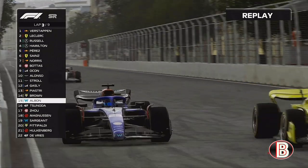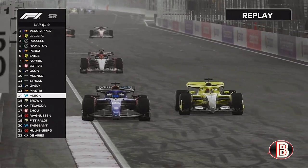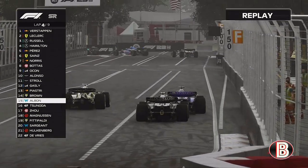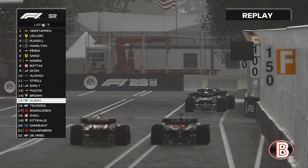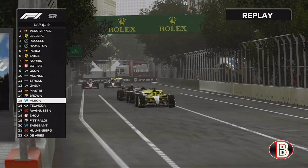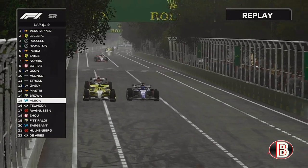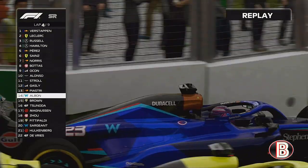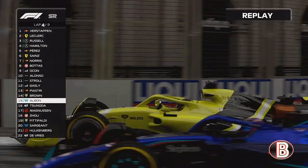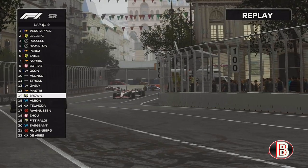On lap 3 Albon gets past us with the DRS, but we linger at the inside and send it back up — get the job done on Albon! Tsunoda is right on the back of our car as we head toward turn 3. Albon sends it late, we hold it round the outside, and we have the inside line to hold him off — job done, we stay ahead of Albon.